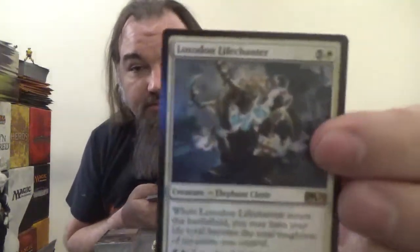Next up we have the Loxodon Lifechanter. It's a 4-6 Elephant Cleric for five colorless and one white. When it enters the battlefield, you may have your life total become the total toughness of creatures you control. And for five colorless and one white, the Loxodon Lifechanter is plus X plus X where X is your life total. That can be useful — either way you're automatically buffing it.